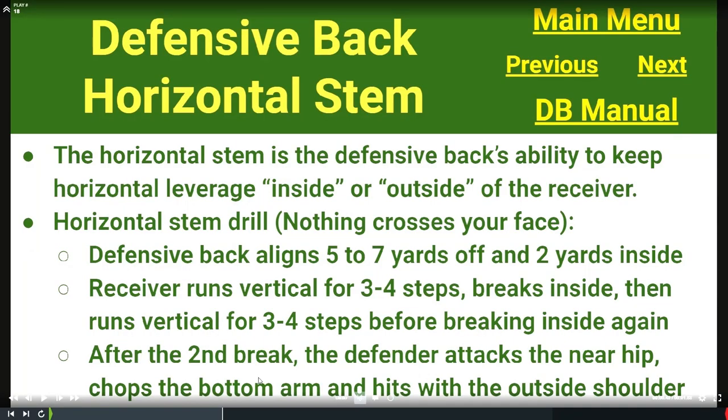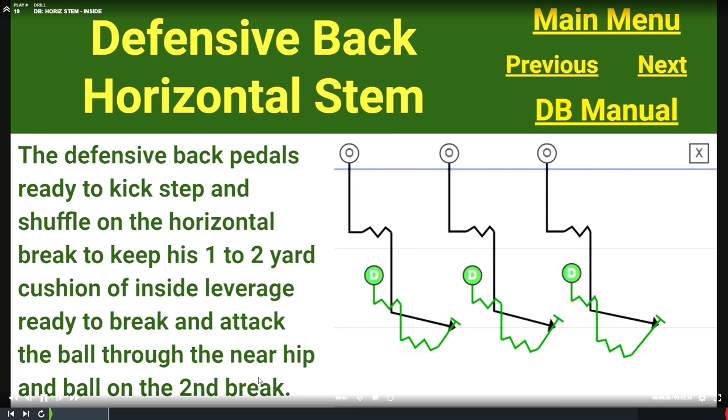The next drill after vertical stem is horizontal stem. Whereas vertical stem was teaching how to play with vertical leverage, horizontal stem teaches playing with horizontal leverage — either inside or outside of the receiver based on the coverage. The number one rule is nothing crosses your face — you're trying to keep that original inside leverage on the receiver. The defensive back aligns five to seven yards off and two yards inside. The receiver breaks inside twice, and after the second break, the defender attacks the near hip, chops the bottom arm while hitting with the outside shoulder, beginning a tackle while making a play on the ball.